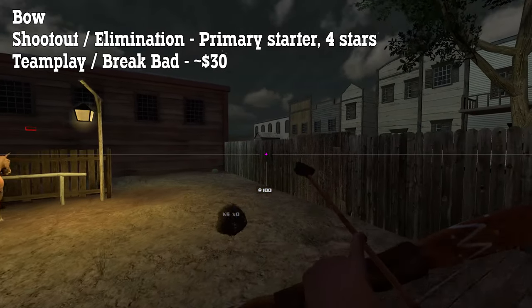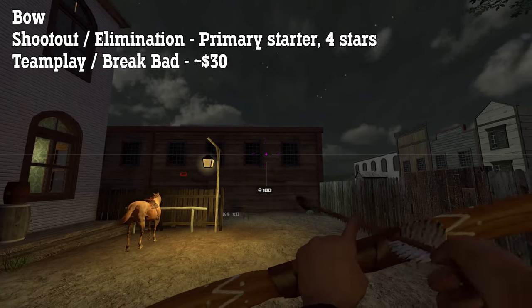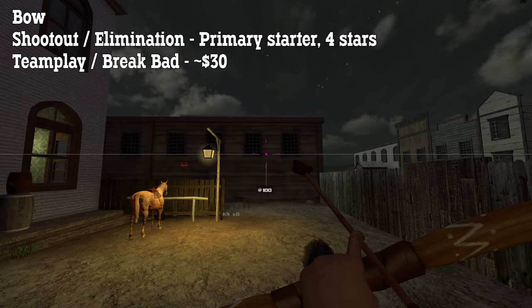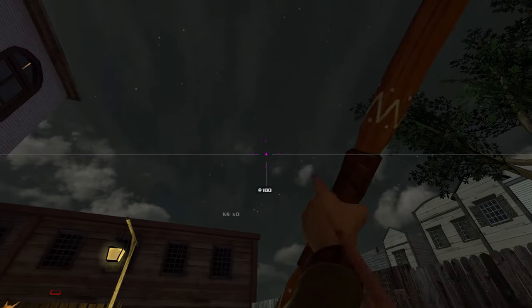First up is the bow. It's available as a starting weapon in shootout and elimination modes for four stars, and its cost in teamplay and Break Bad varies depending on the map — usually it's around 30 bucks. To shoot the bow, hold down the right mouse button to pull back the string and then click the left button to fire.